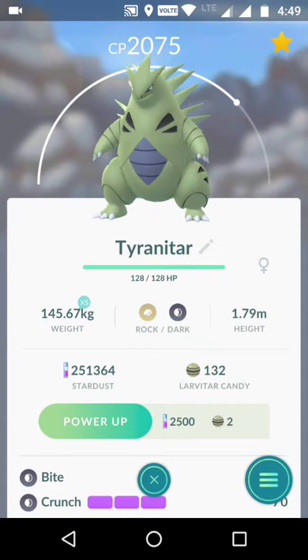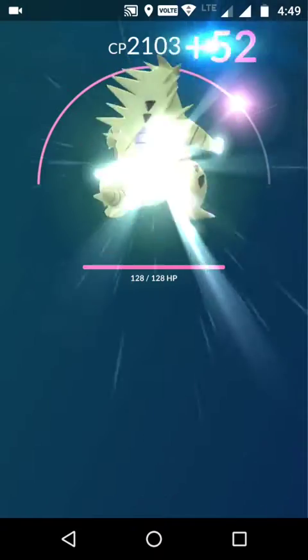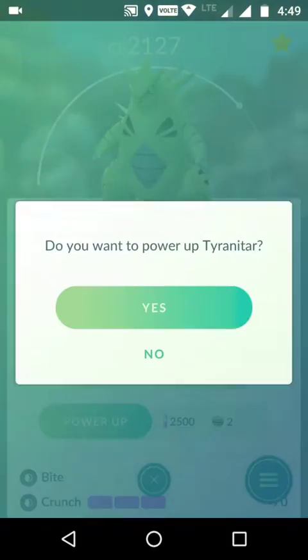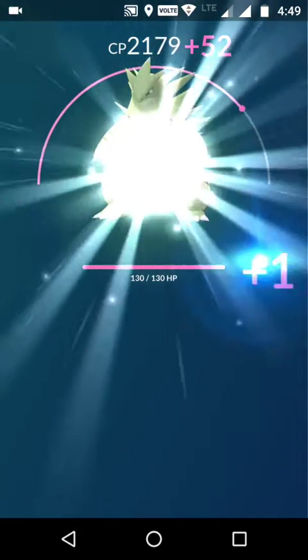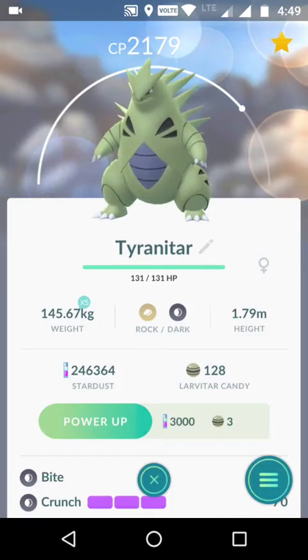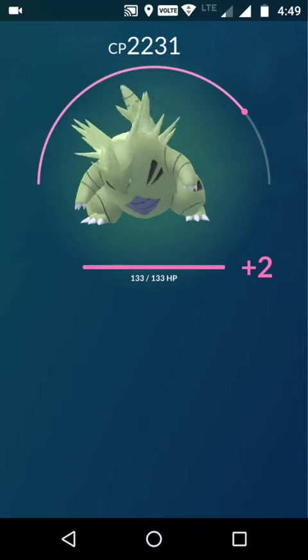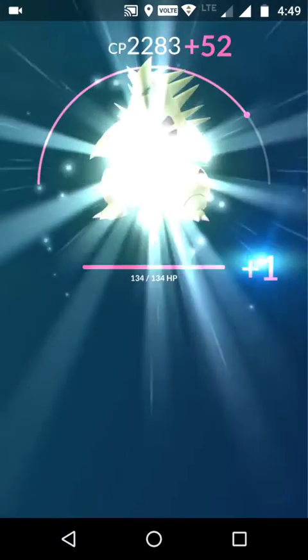Let's power up two of these — I will stop when we reach 66 candy. We're spending 75,000 Stardust and a total of 66 candies, and a lot of those have come from rare candies.